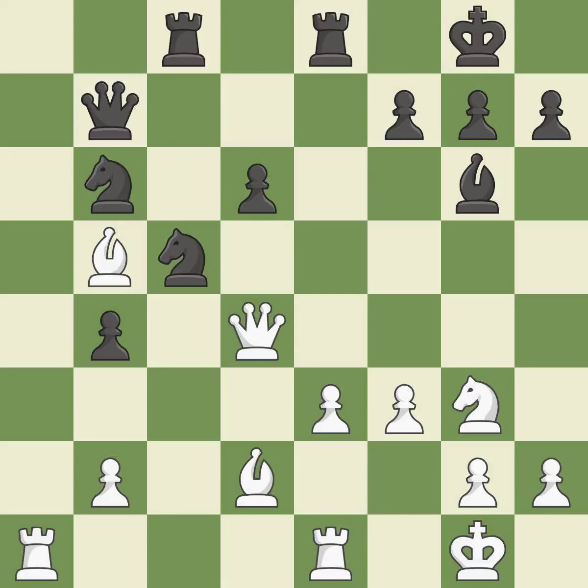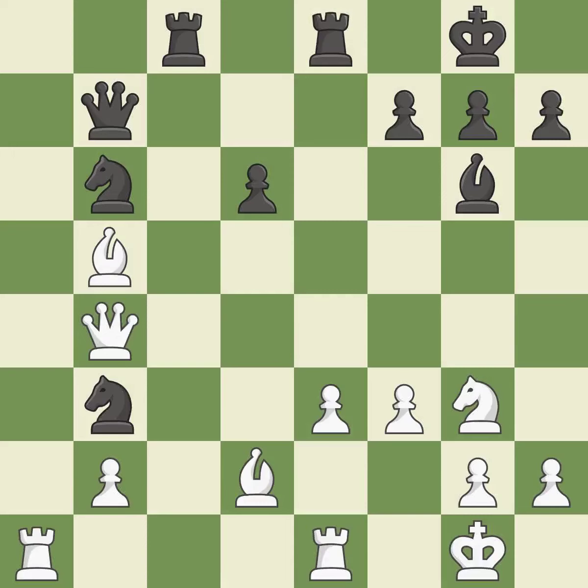This allows the opponent to win a tempo by threatening a queen — it is a mistake. This wins time by threatening a queen and forcing it to move away. This is the only good move — it is a great move. This loses material. There was only one good move there. This misses an opportunity to win a pawn — it is a miss. This is the only good move — it is best.